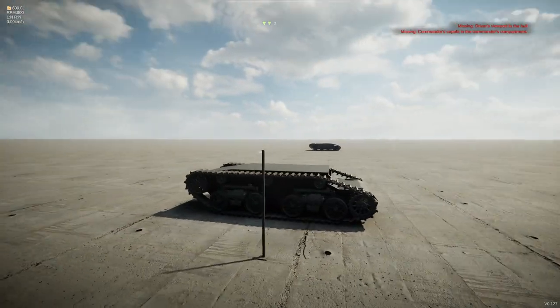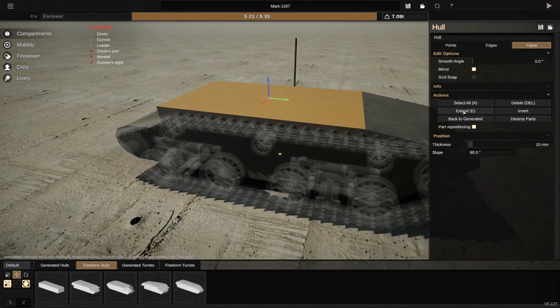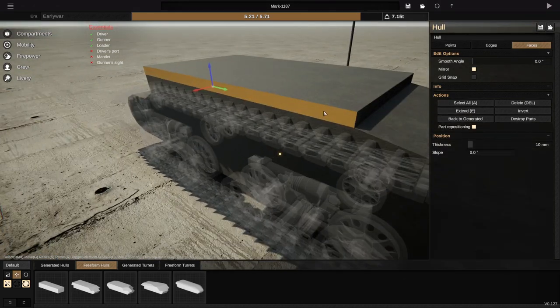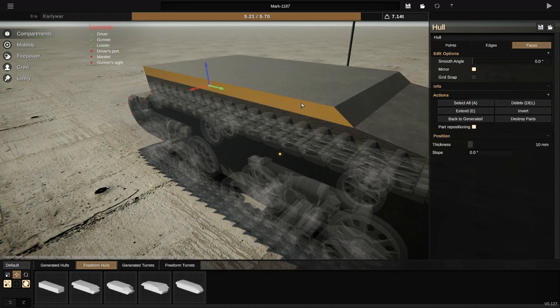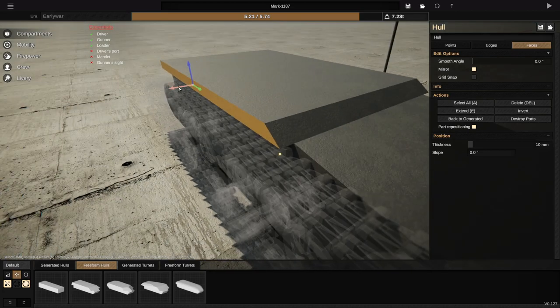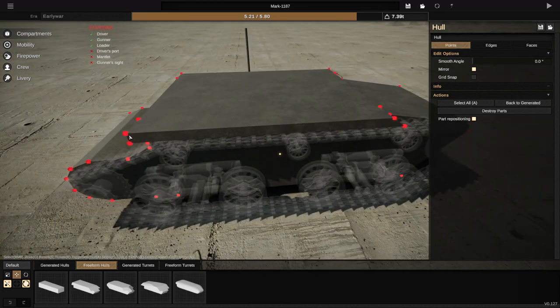Yeah, what do we think of that? This could be cool. So now that we've done that, let's go ahead and extend this guy upwards a little bit as well. We're then going to go ahead and angle this guy backwards just a little bit like so. And we're going to extend it over the edges as well, which might be a little bit odd. But don't worry about it too much.